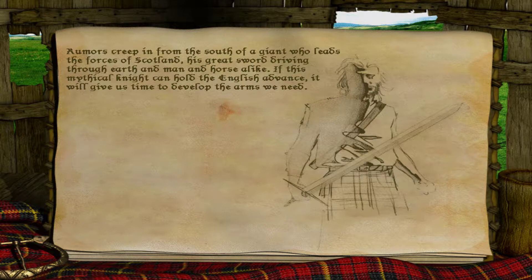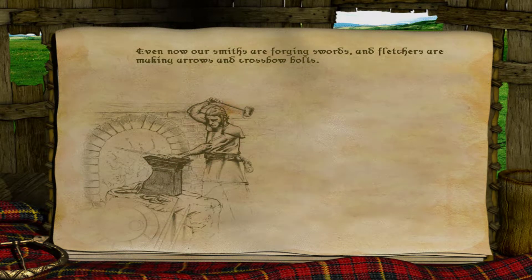Rumours creep in from the south of a giant who leads the forces of Scotland, his great sword driving through earth and man and horse alike. If this mythical knight can hold the English advance, it will give us time to develop the arms we need. Even now our smiths are forging swords and fletchers are making arrows and crossbow bolts.